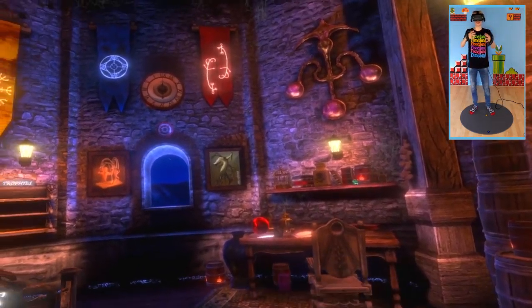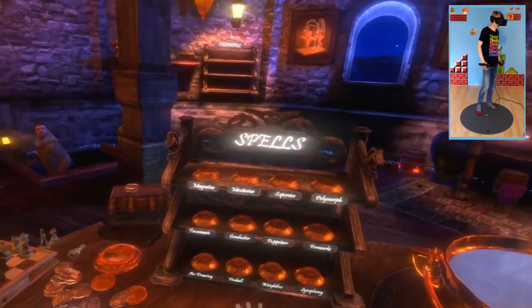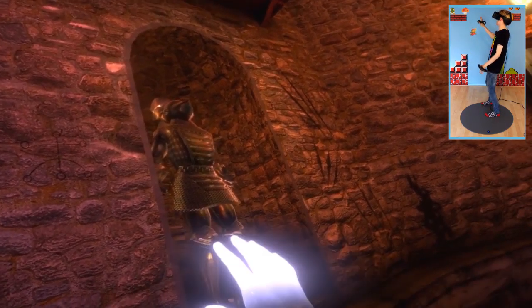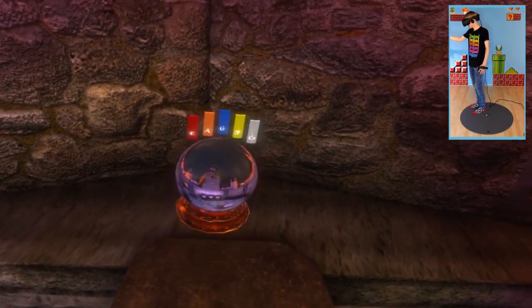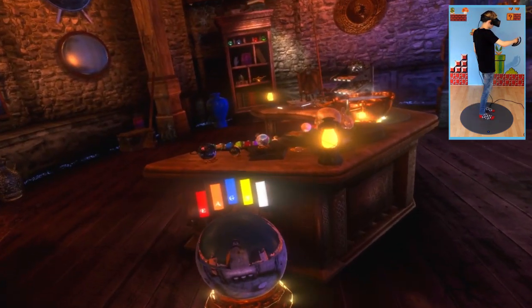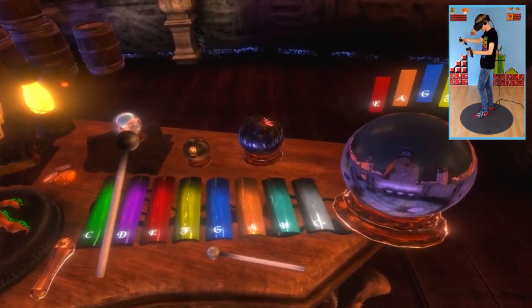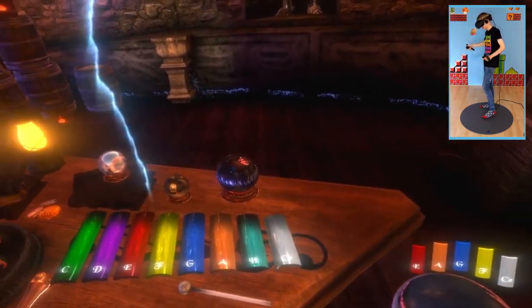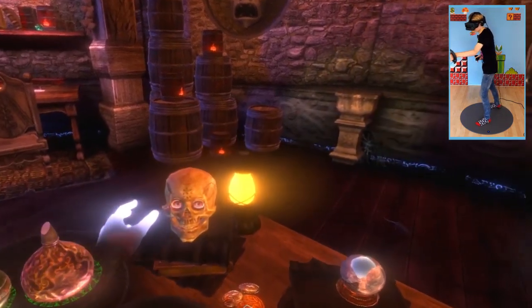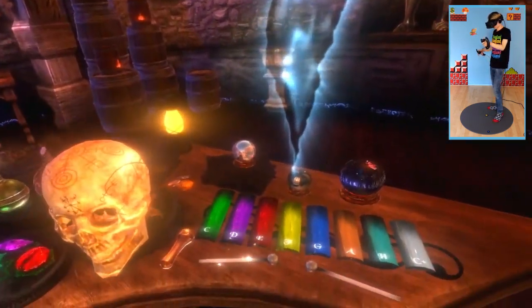So here we are in Waltz of the Wizard. It's been a while since I played this game, but it's good to be back. Let's get started by heading that way. We gotta replicate this tune: E, A, G, F, C... and... 'This cursed place is ruled by the Observer Overlords. Defeat their minions, dodge their traps, and then claim your rewards.' Cool.